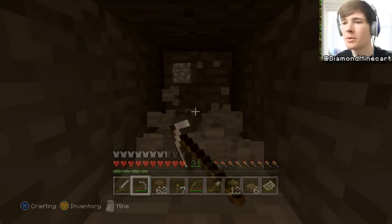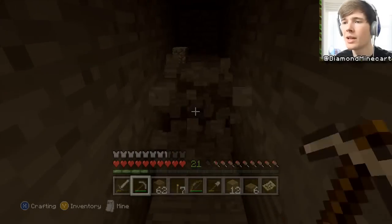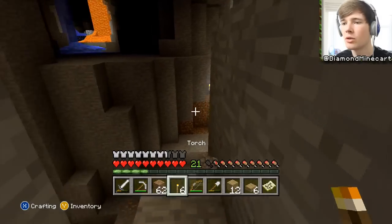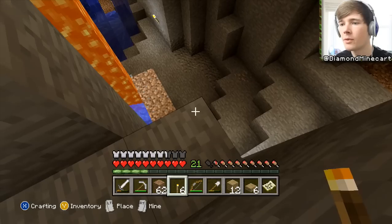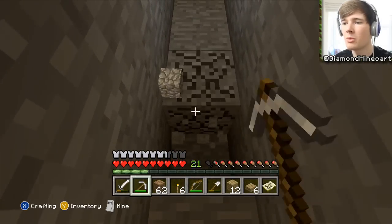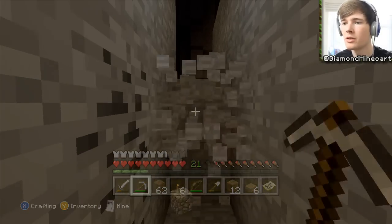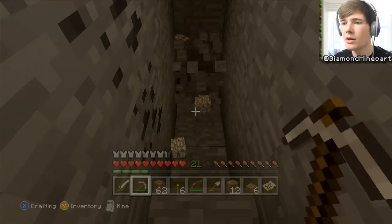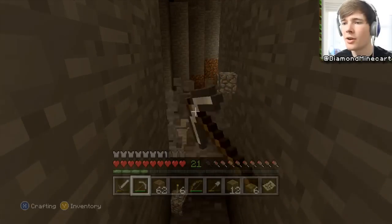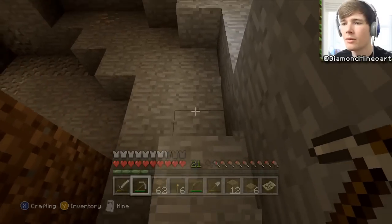If we go down this way we should be able to get to the flat parts. I can hear something - it's going to be nasties down here. I'm very scared that there's lava. Let's just keep going downwards. That coal will help because I'm running out of torches pretty quickly. I'm always running out of torches - I think there's a lot of coal in the furnaces actually.